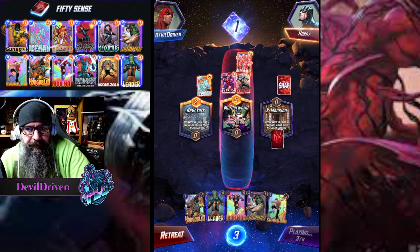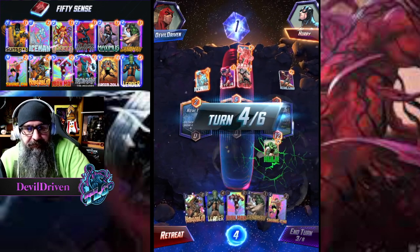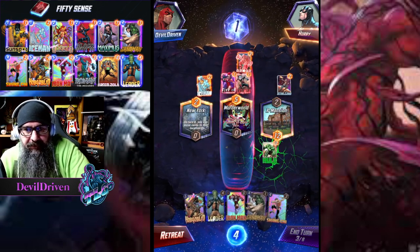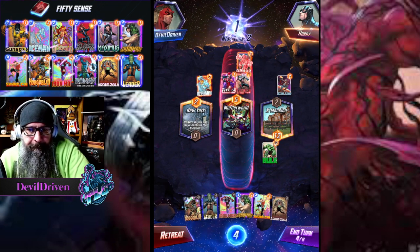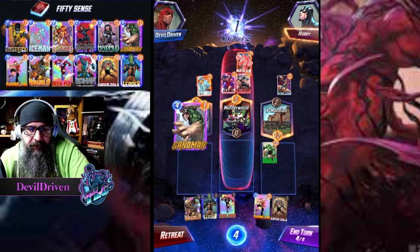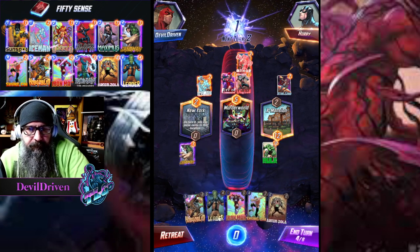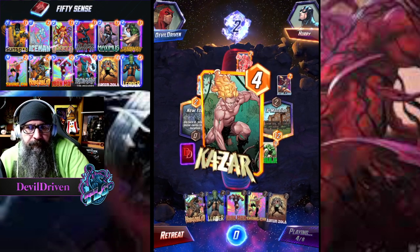Get a good card here. Star-Lord gets nothing - Hulk is nice! So they're gonna snap. What does that tell us - that they have Shang-Chi? So we go here. Kazar.